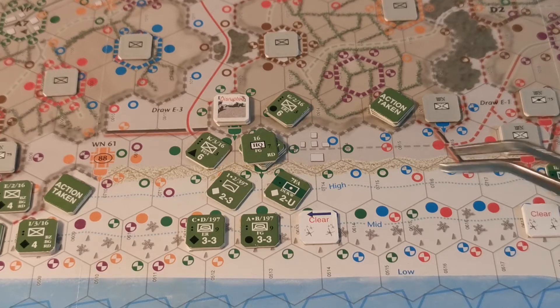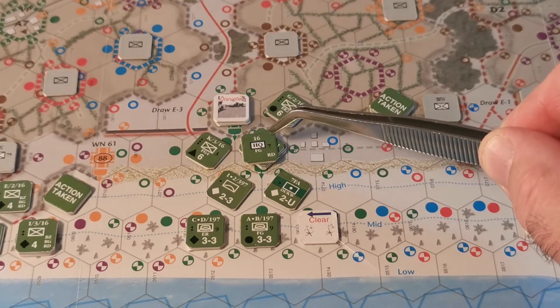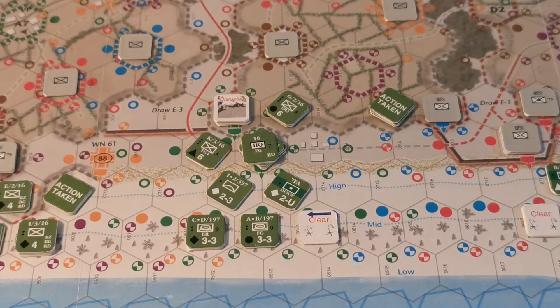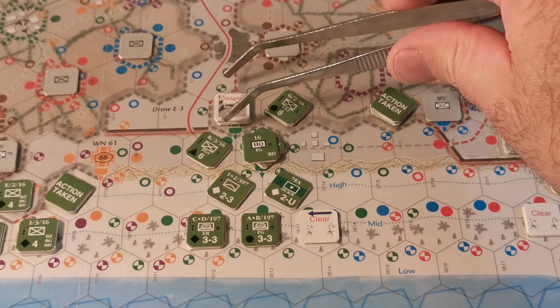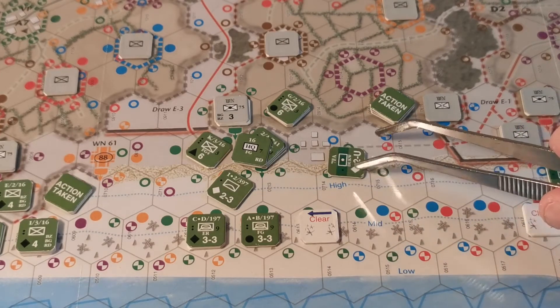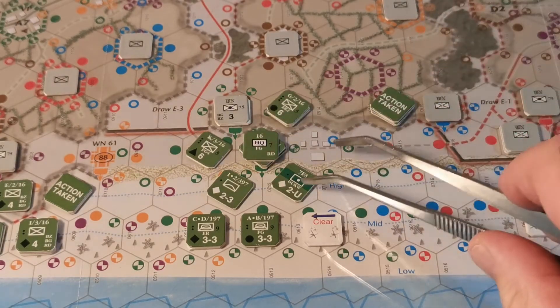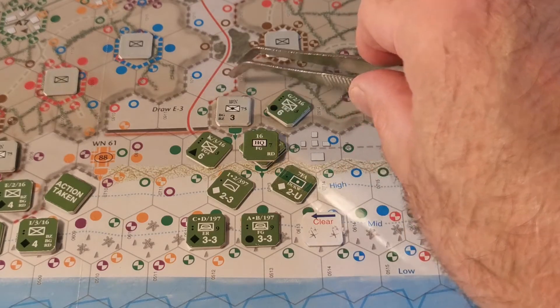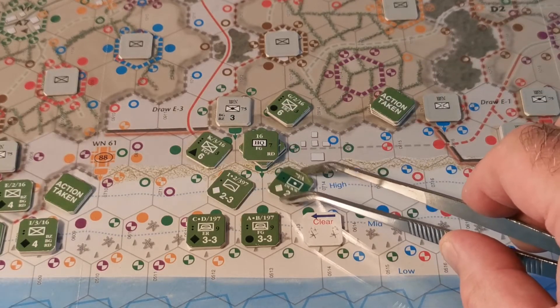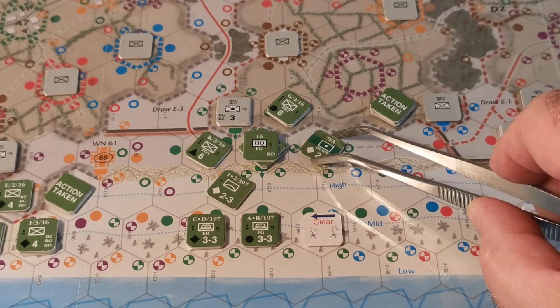I'm still not 100% convinced about the question I've just asked — if this hex is occupied and this was undisrupted, would moving by this hex still be an infiltration move? It looks like it in the rules that it would be, but I could see it going either way because it feels a bit odd. Right at the moment, in the position we were in, if I was to move this unit from there to there as an infantry unit, do I then have to take an infiltration check?